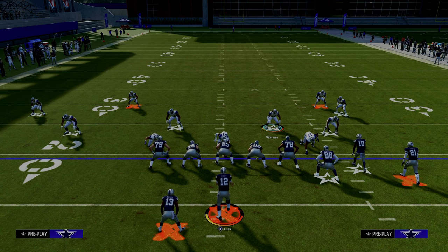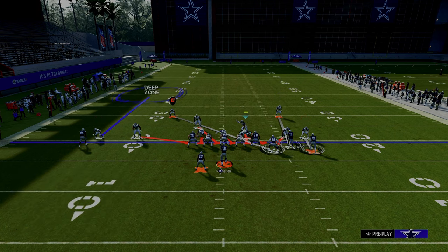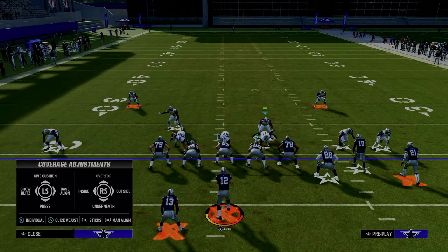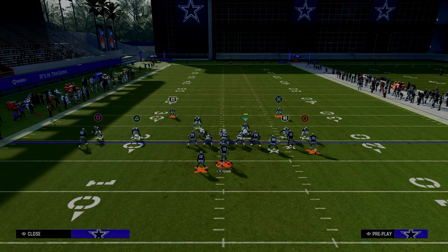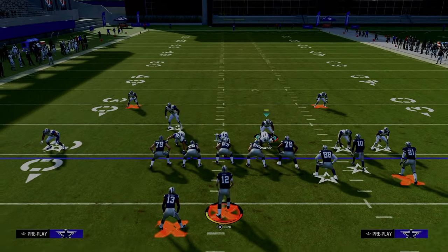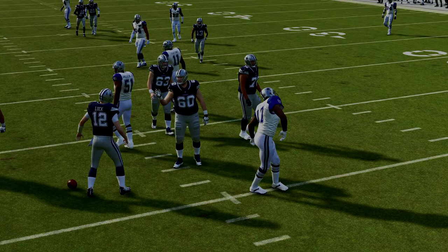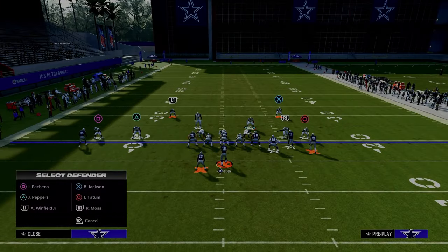Another send-five look: pinch the D-line, press, outside third the solo wide receiver side corner, curl flat that safety, shade coverage underneath, man up the slot corner for a press man animation on the slot receiver, then man the safety onto the tight end. This jumps quick reads over the middle — by the time they try to check down, the sack is coming. Great for defending underneath stuff out of gun bunch.